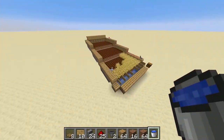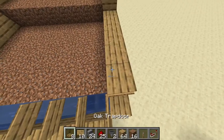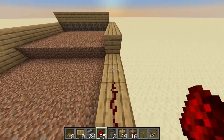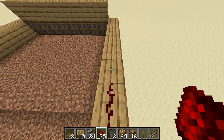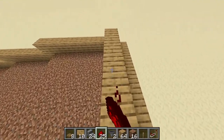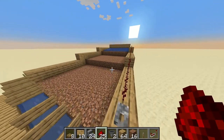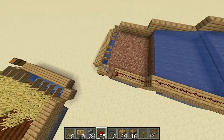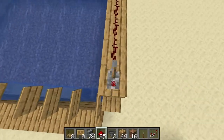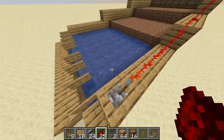Now we can work with redstone. We make a line — but first we take our lever — go one, two, three, four, five, six, seven, eight, nine, ten, eleven, twelve, thirteen, fourteen, fifteen — repeater, and like so. Now if we turn off the lever, water will flow down beautifully like so. Just imagine wheat collecting here right back into the chest. And if we flick the lever again, then the water disappears.